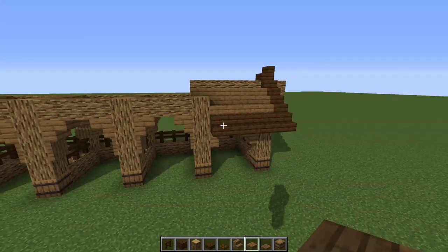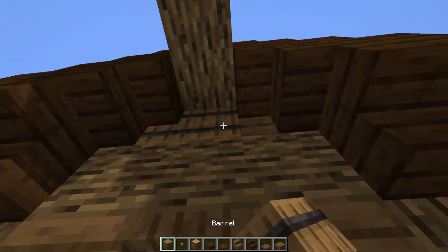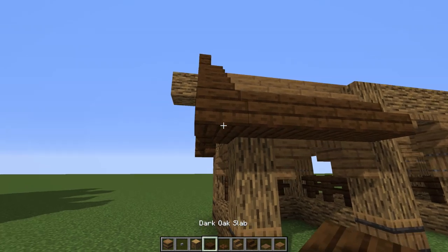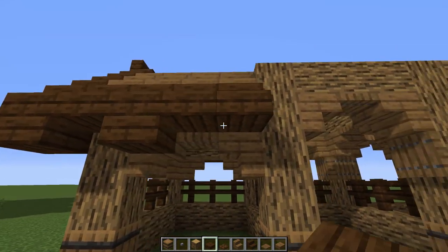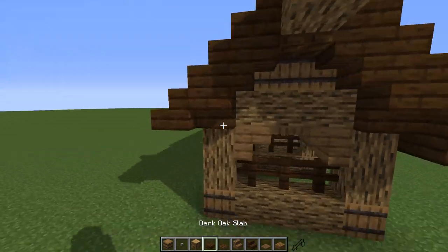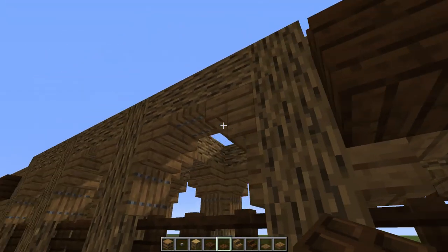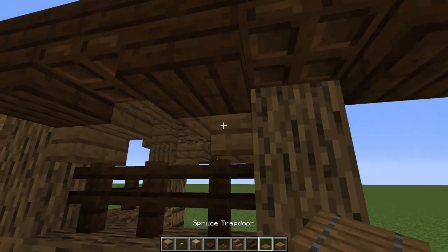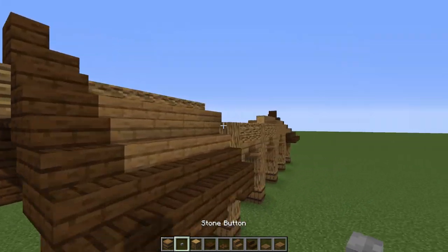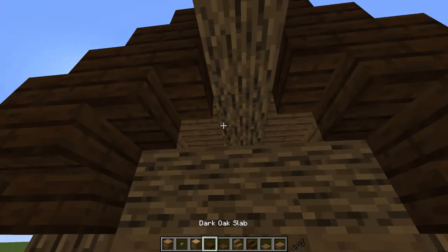Let me repeat this on the other side - there you go, mirrored. On the inside I'm going to put some barrels for added detail and a little trap door on that side. Then I want to put some slabs and dark oak trap doors on that side. Going one, two, three, then trap doors here and there. Drop a button on that side and repeat that by dropping another button on the other side.